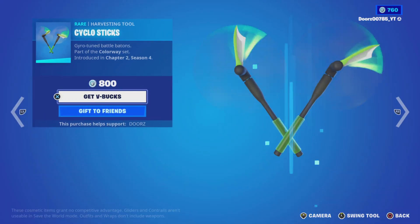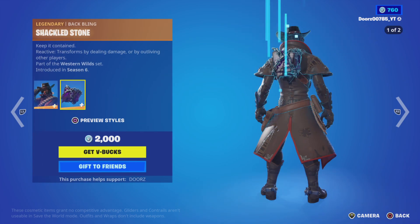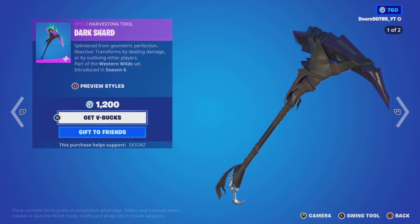We have Adeline with Angular Sheik, we have Cycle Sticks, Fluorescent Flyer, Deadfire with Shackled Stone, Dark Shard.